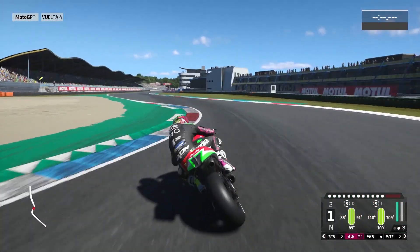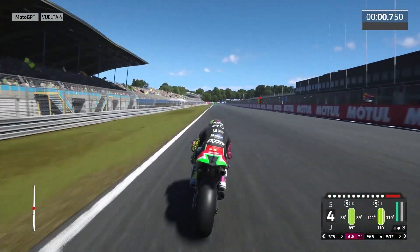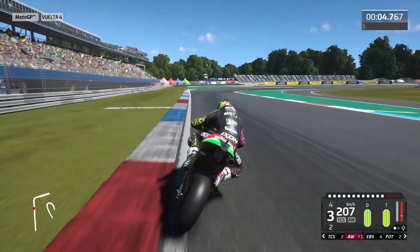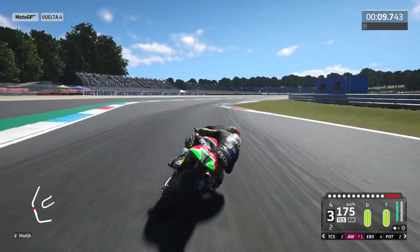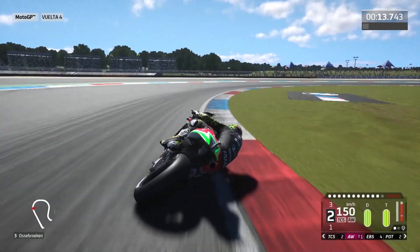The lap will start now. We have in front of us the first turn, in which I advise you to use the interior kerb, because it will make you win a little time. Then try to keep the same line as me until turn 3, to brake strong near the interior kerb, trying to avoid it.